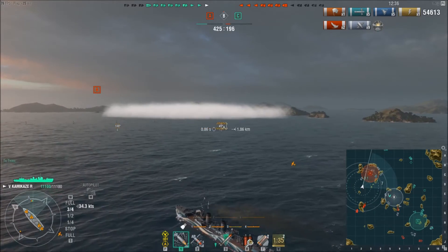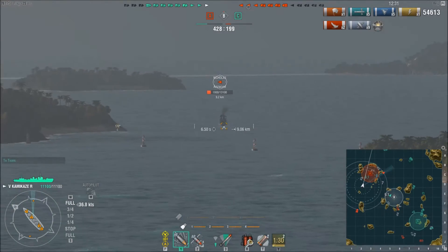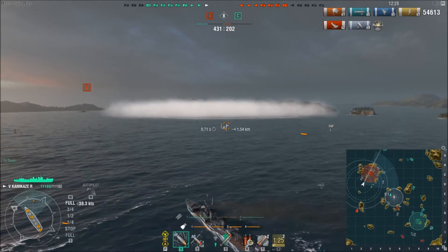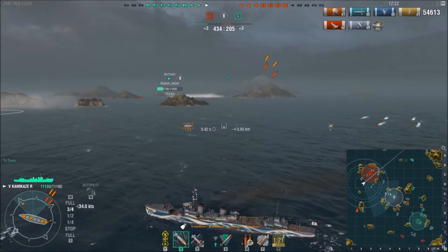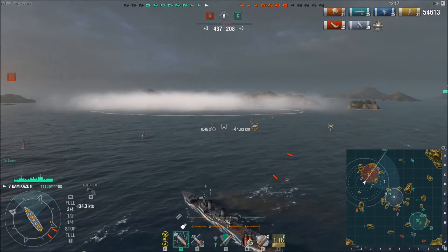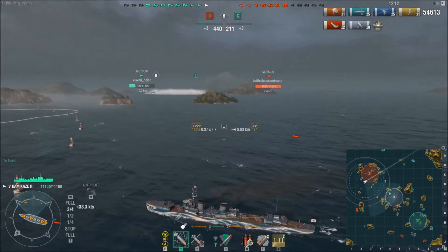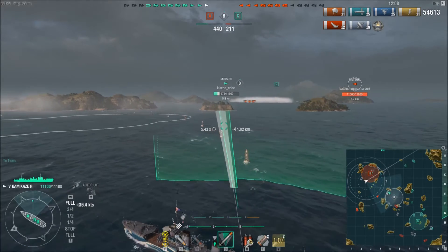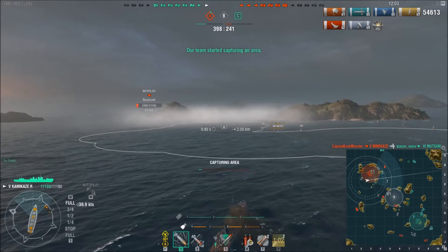Going to ignore the carrier because he's ignoring me. I need to get back to A because I want to stop these guys from getting points. I also need to close the distance to the Nicholas — here come torpedoes — because this Nicholas seems to be going YOLO against the battleship. I need to save the battleship; if I can have another ship for these guys to focus on, that is good for me, and the battleship's alive and can do a lot of damage.